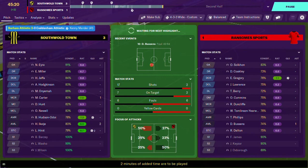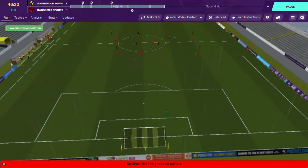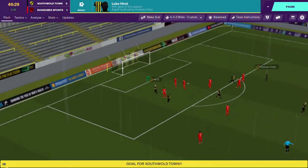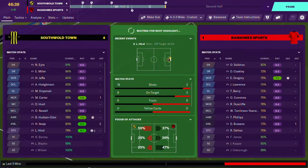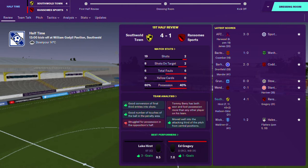And we are approaching half time. We have a highlight, so perhaps it isn't all over for this half. Hudson-Odoi passes it to Hurst, one-on-one with the keeper, and Hurst gets his hat-trick! I believe that's his second first-half hat-trick of the season. And there goes the half-time whistle. It is South Hold Town 4, Ransom Sports 1.